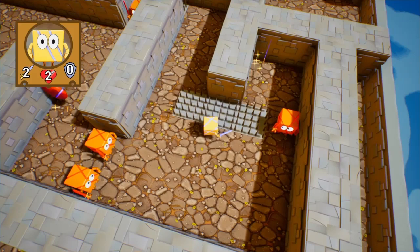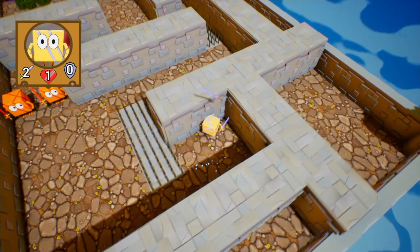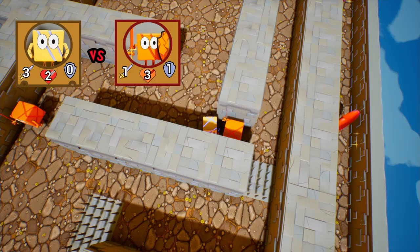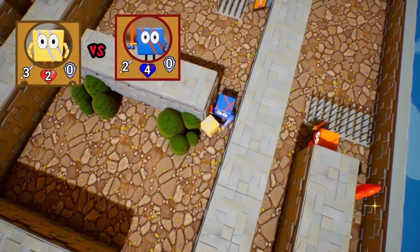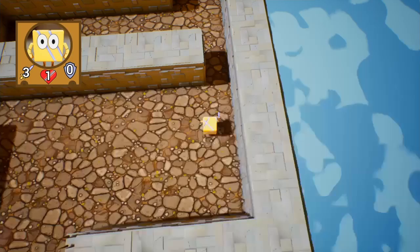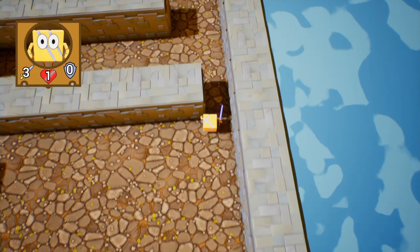Later on we'll see an actual hazard on the map that you have to avoid. I can one-shot kill him — I'll spare his life. He has a shield for defense. There's the card. I'm going to need some health. Let's look at the map. There are two hearts over here — how strong is this guy?